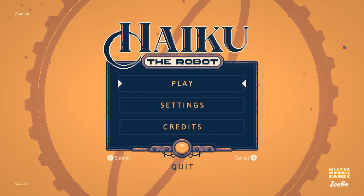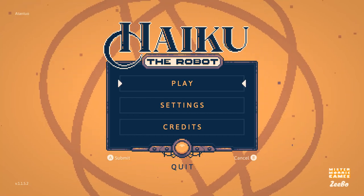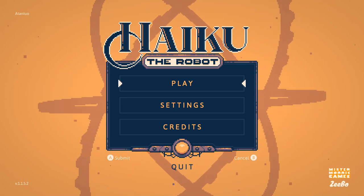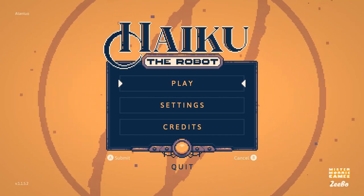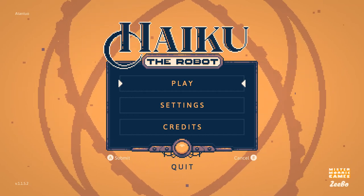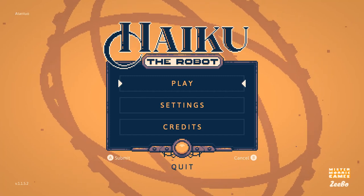Hey everybody, and welcome to Let's Play Haiku the Robot. This is a pixel art Metroidvania. From what little I've seen - really only screenshots and the first minute of the game as I was fiddling around with things - it kind of gives me Hollow Knight vibes, a bit more low-res though. The game has a very peculiar color palette.